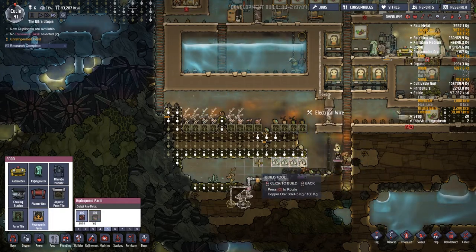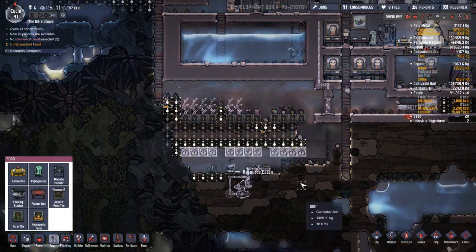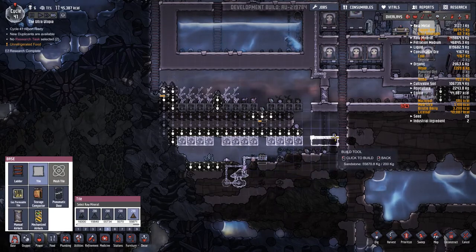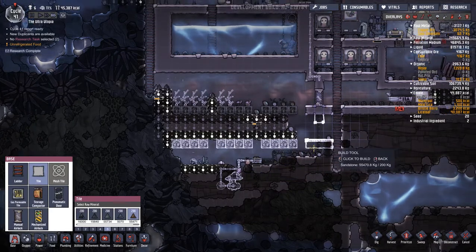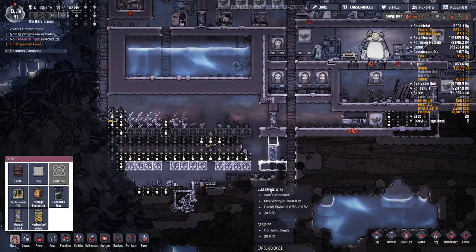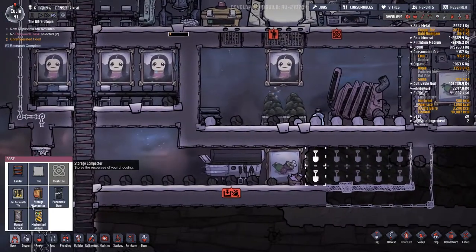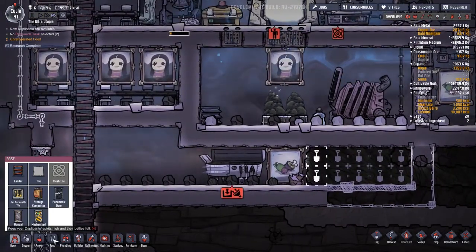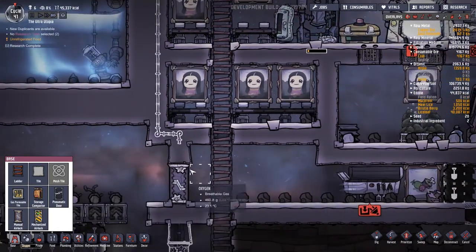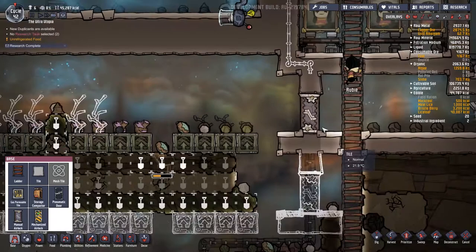I would like to put some food hydroponic tiles - three grow spaces - then put down the tiles for actually planting in. That should be good. Then we'll put down base tiles the same way here. That should give people a lot of jobs to get going with. We finally got stuff built over here so we can get our cooking station going.